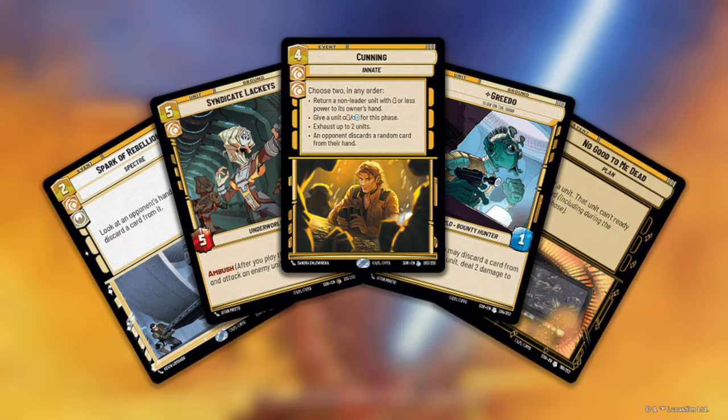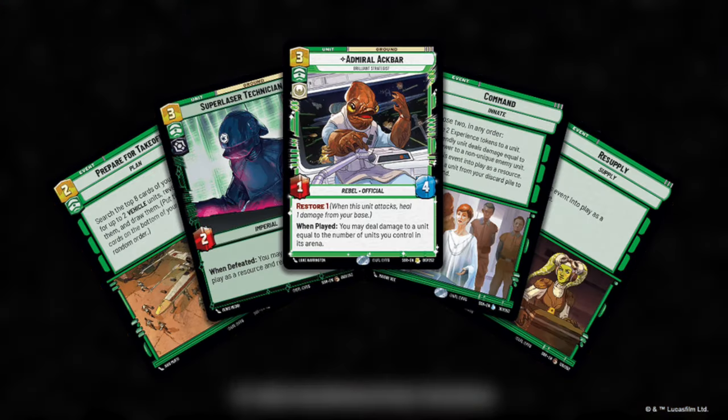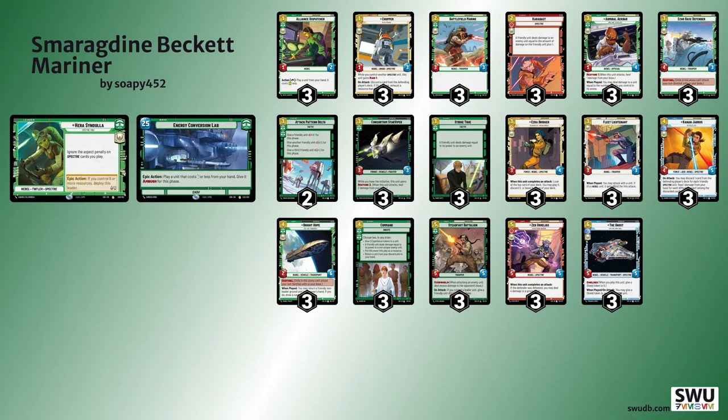I have chosen to go with Double Green. In terms of Spectre cards we're playing Chopper, Karabast, Ezra, Kanan, Zeb, and the Ghost. We're not playing Sabine because Battlefield Marine is always a 3-3, whereas Sabine unless she's attacking is only a 2-3. I don't think Sabine fits with what we're trying to do here, but I am playing nearly every other Spectre card.